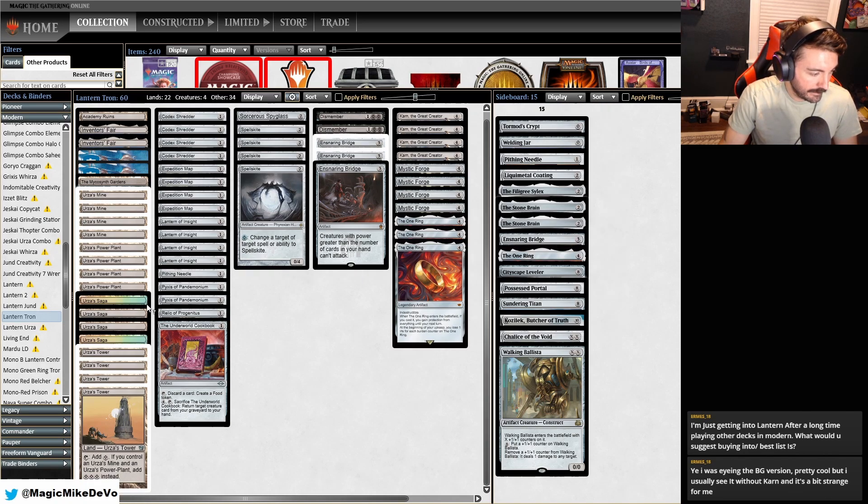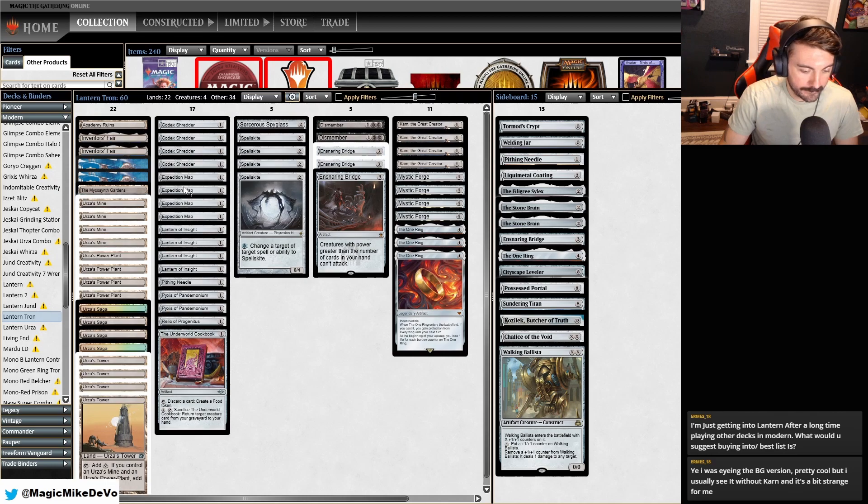Then we have our Tron lands, and we also have a set of Urza's Saga, which is the best land in the deck for the most part — it makes constructs, it lets us search up our missing lock pieces, and it's just like an extra threat. For the lantern part, we have our four Shredders, four Lanterns, typical four Maps, good for getting Tron. And then our flex spots — other lock pieces.